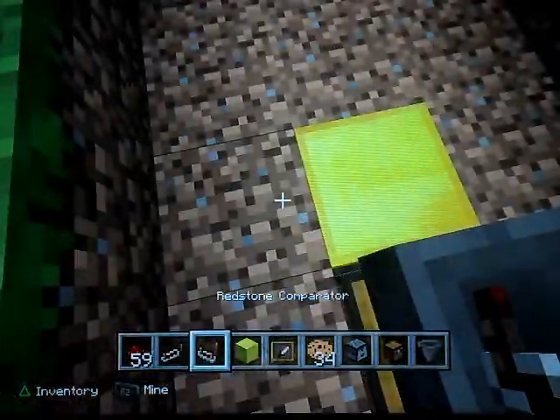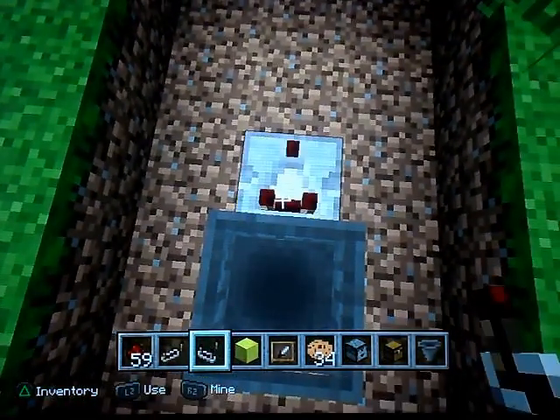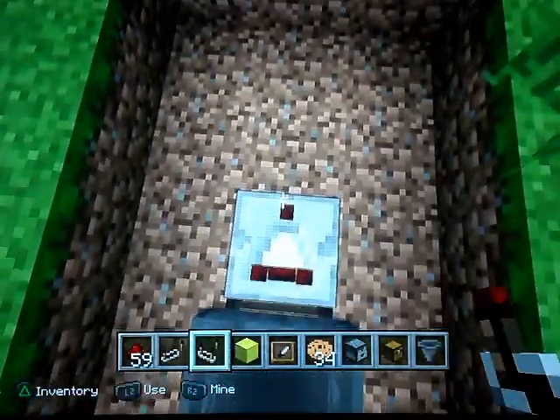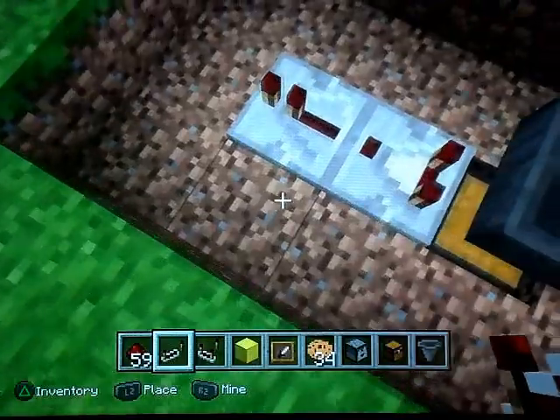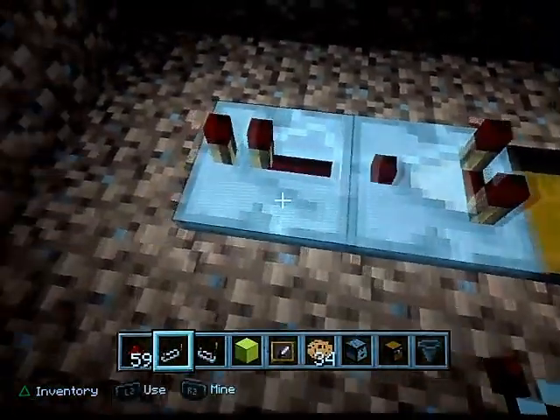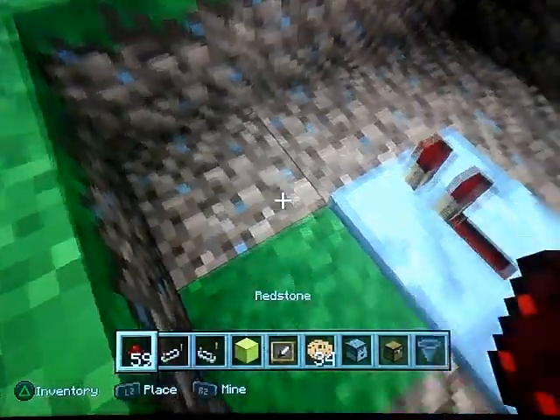Next we're going to put our redstone comparator here — you want to be right above the hopper or at the side of it so that the arrow is facing away. Now let's have the redstone repeater. Remember just leave them as they come when you place them, don't press any buttons or anything because it might make things go a bit weird.